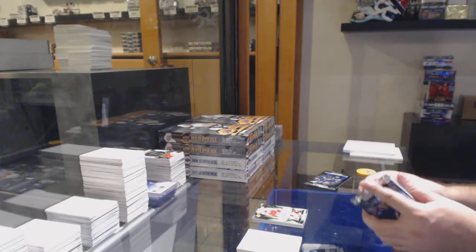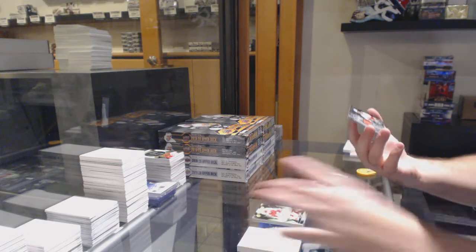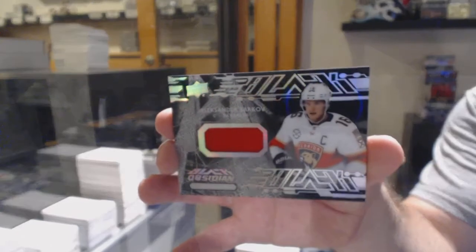For the Red Wings, we've got a patch rookie auto number to 35, Taro Hirose. For the Panthers, Obsidian jerseys of Barkov.